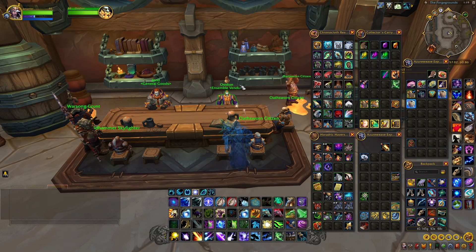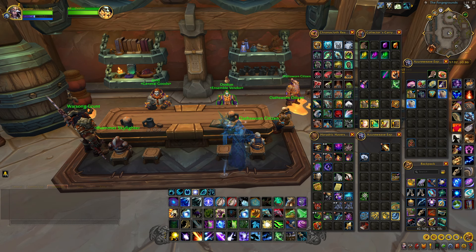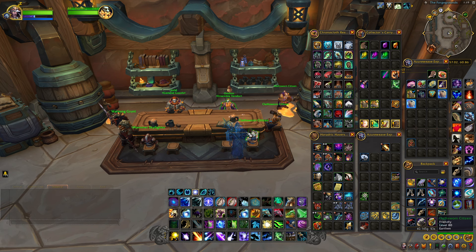So that's where you turn in your earth-encrusted gems, located right down here in this little area of the forgegrounds, not the foregrounds. I hope this video helped, and good luck with your transmog collecting. Thank you.